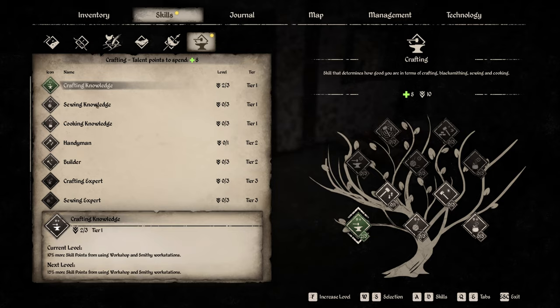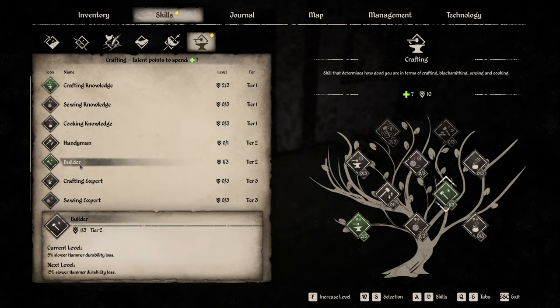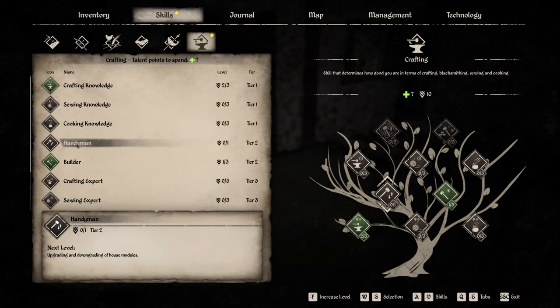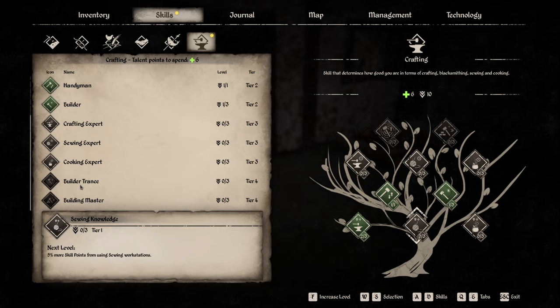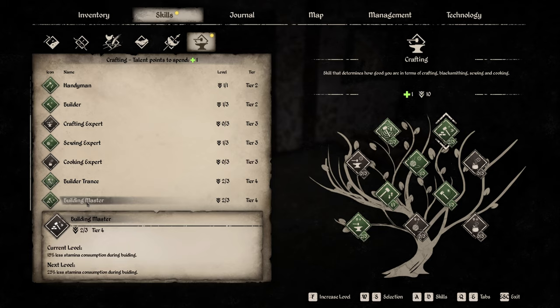Crafting - I've got people. Upgrade and downgrade houses module - we want that. I don't care about the sewing and things like that because I've got people to do those things. But I do need to get at least one of them to get to the next level so I can get some of the other building ones, which are the ones that I want. Because it takes a lot to build a house, so I want to have it to where I can build it quickly.